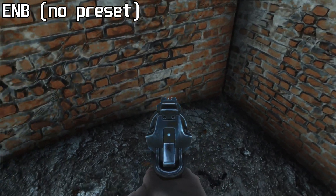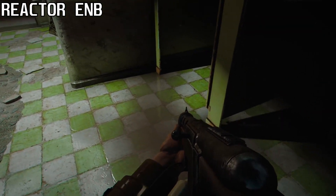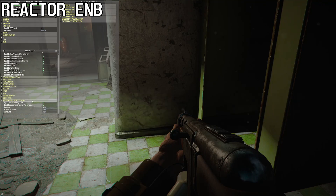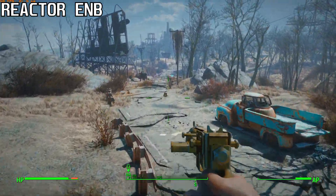So SSAO is a pretty useless feature for the most part, although I noticed that Reactor ENB in particular somehow makes use of SSAO to almost simulate global illumination. You can notice the wall in this bathroom somehow gets a green tinge from the tiles on the floor, thanks to SSAO. I don't know how Reactor ENB accomplishes this, but it can look good in some situations. It's too bad Reactor is one of the heaviest ENBs around and will absolutely murder your framerate.